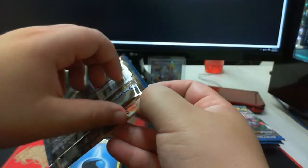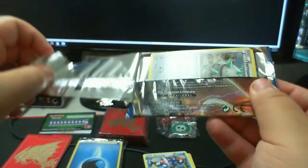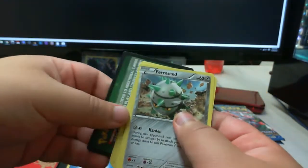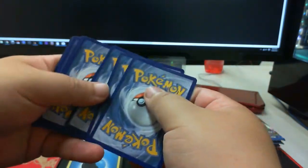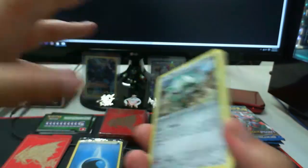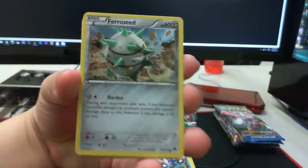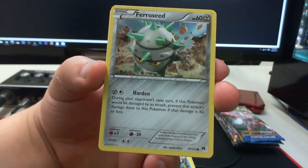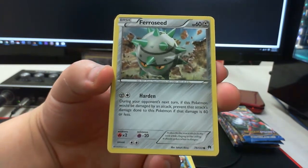If you guys want a Greninja like this for a competitive deck, all you have to do is leave a comment down below. Let me know what your favorite pull was and what card in particular you would like. If you just want a TCGO code, let me know that as well — I will have plenty of TCGO codes to give away, just nine from this box alone, but I have plenty more.